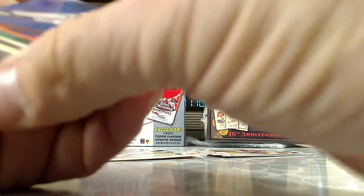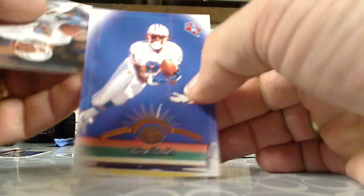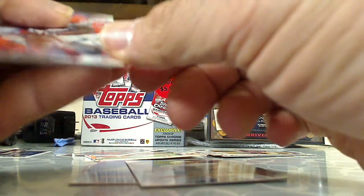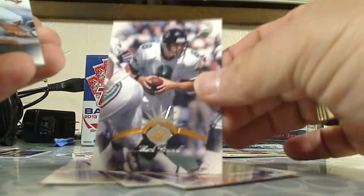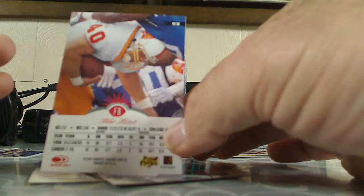Here we go — first card we have Chris Sanders. Next we have Steve McNair, Terrell Davis, Mark Brunell, Mike Alstott, Eric Metcalf.